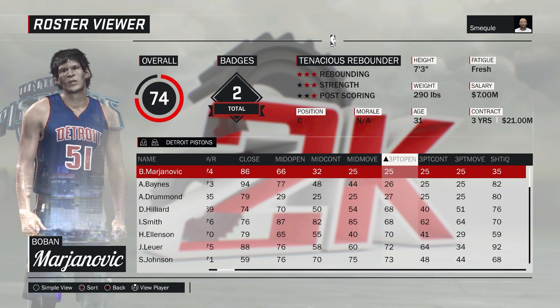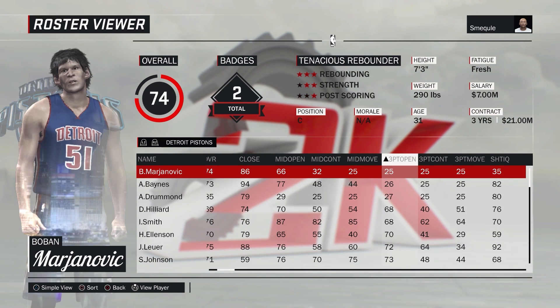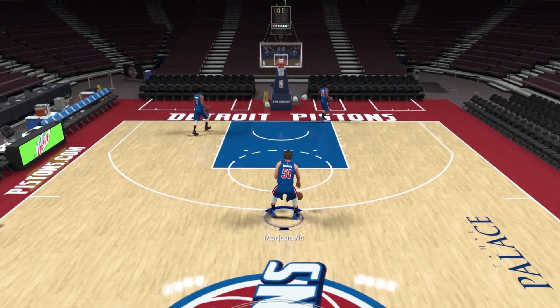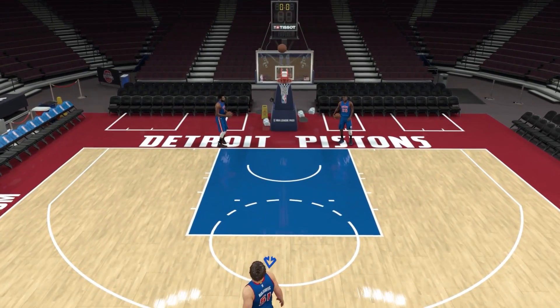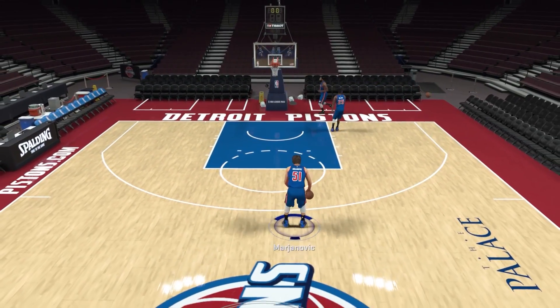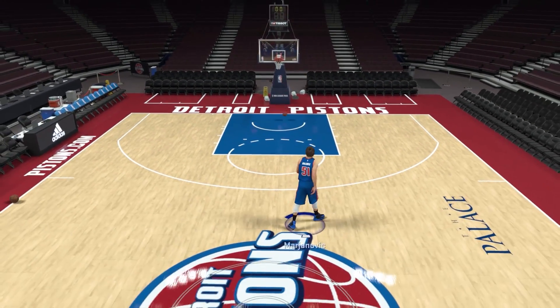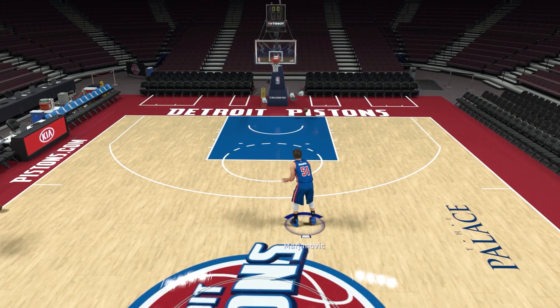NBA 2K17 introduced three separate three-point ratings: open, contested, and moving. There were plenty of players with 25 in all three, but I had to go with Boban — everybody loves Boban. Shooting in practice mode, the first two attempts are no good, but on rookie difficulty with a first attempt, it goes right in. Bang.